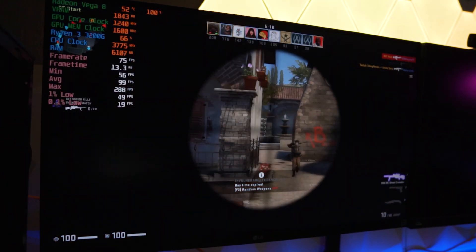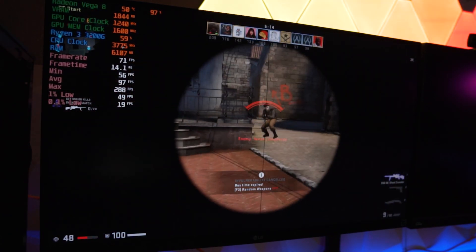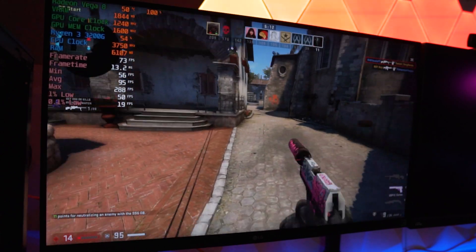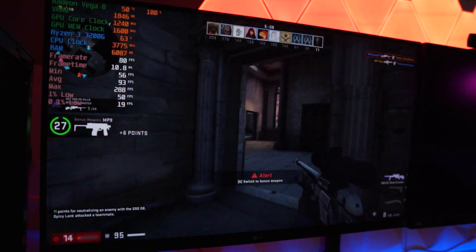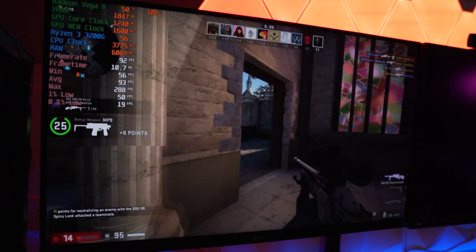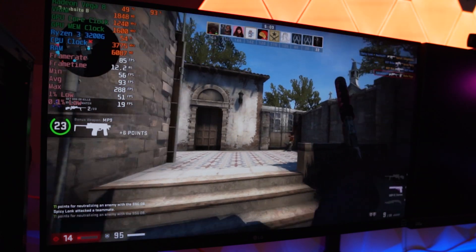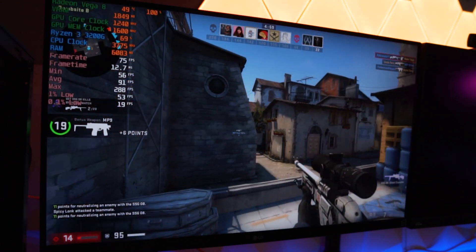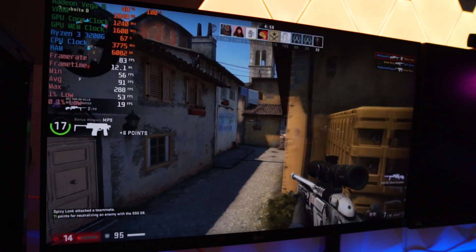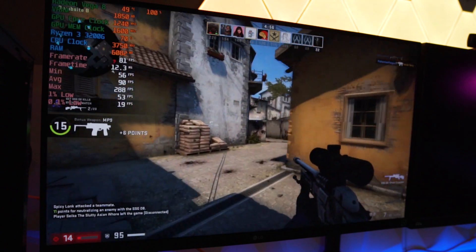Next we'll hop into an eSports title — CSGO. As you can see, we're getting a very respectable 90 to 95, 96 frames per second. Definitely more than I expected. We're on medium settings. It's a lot better than I actually thought it would be. With integrated graphics, you can play CSGO over 60 frames per second. Pretty awesome.